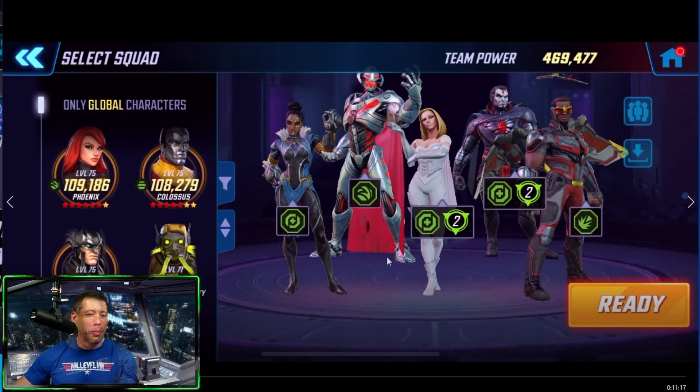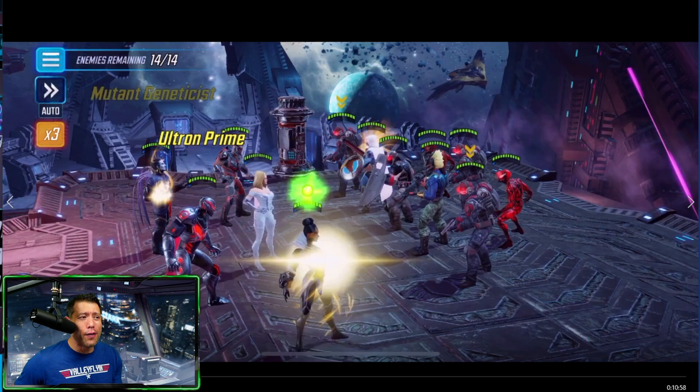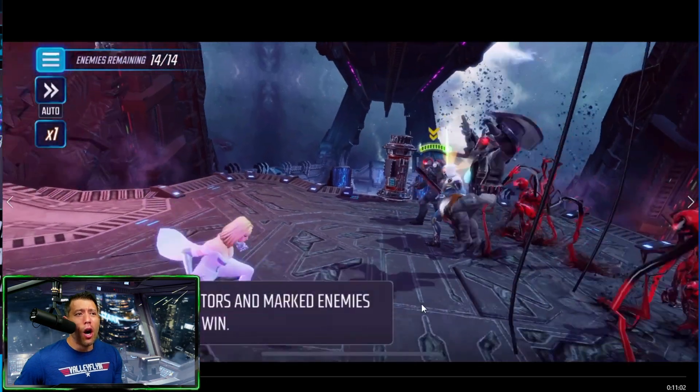Here's the team I used in the tier 13 and tier 14 challenges: the legendary Shuri, Ultron, Emma Frost — she's really good — Sinister, who has the ability to clone and there are good clone targets on the enemies in these challenges, and Falcon giving us speed bar and doing pretty good damage as well.